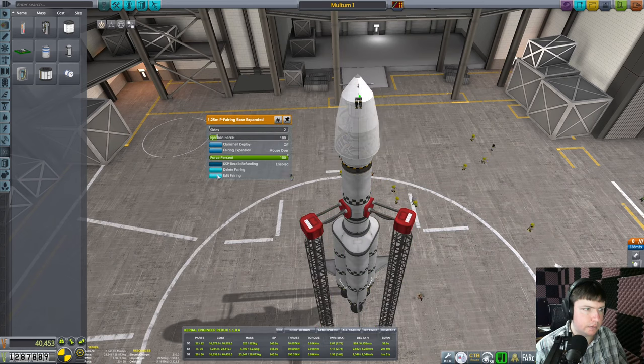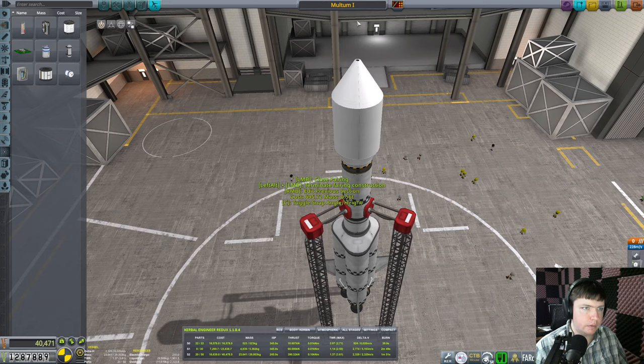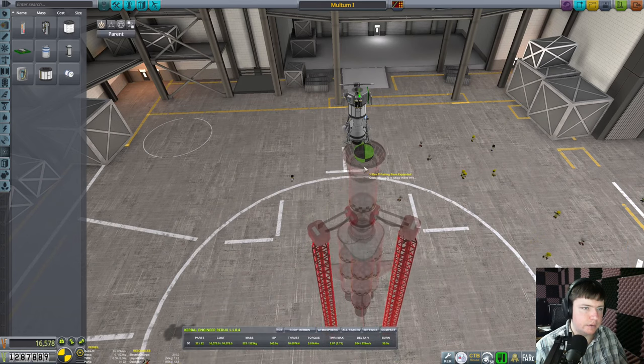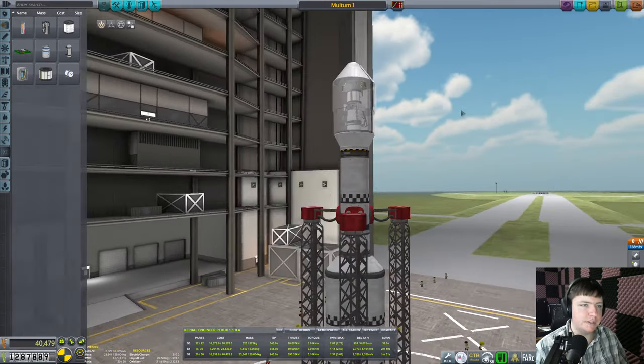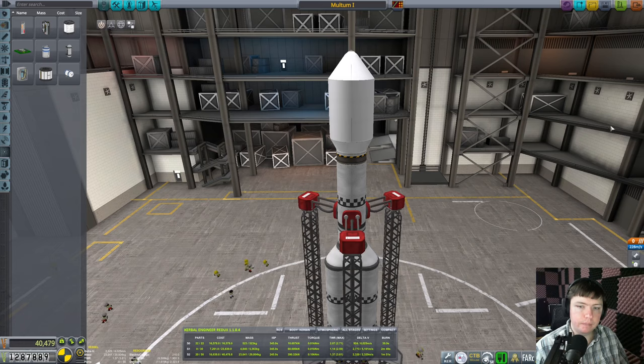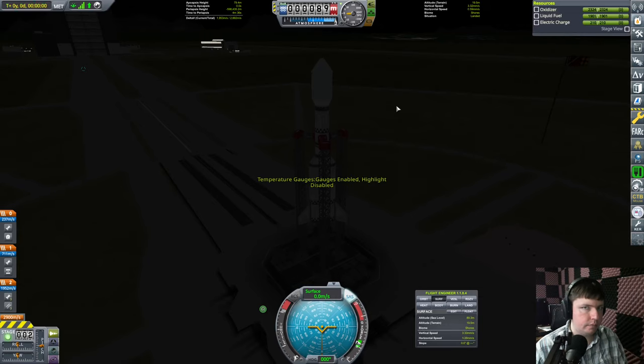We've got to change the fairing. Let's see - is it right click to go back? I guess it just has to be in four segments. Should be all good. It should be fine because of how much extra fuel we still had, even though we added more weight. Minmus also has less gravity, so you don't need as much delta-v to land on it once you get there, but it takes a little bit more to get there. I don't think we need to set Minmus as our target yet - we'll just throttle up and launch.